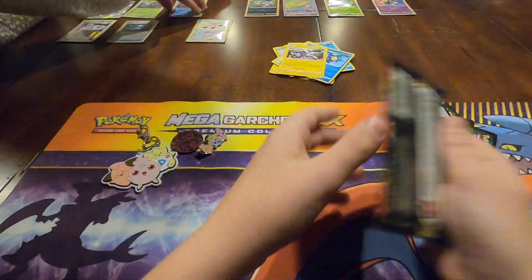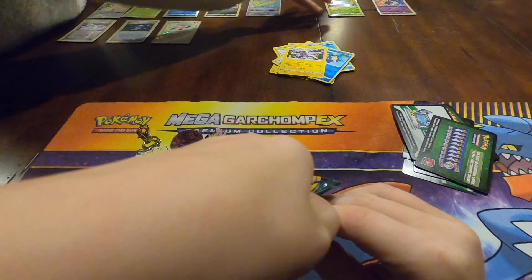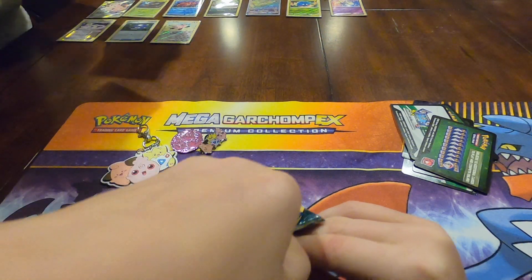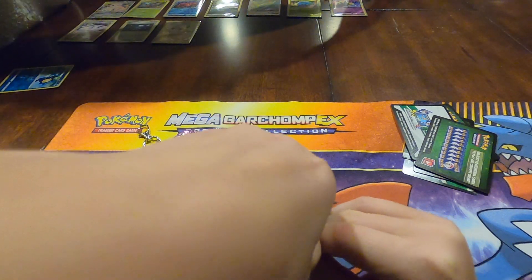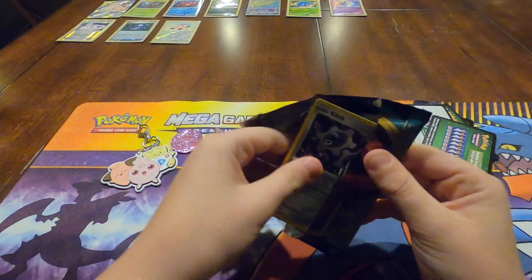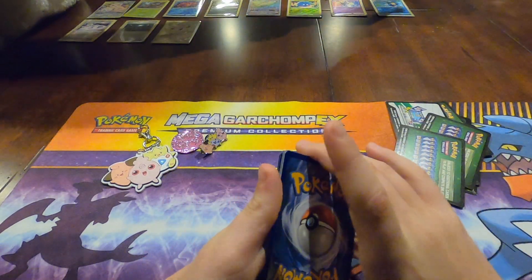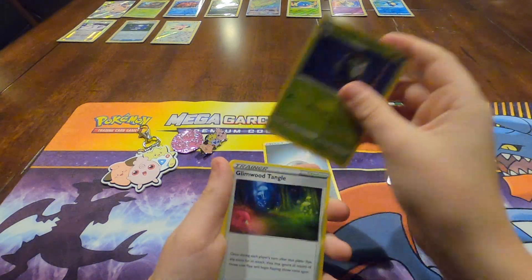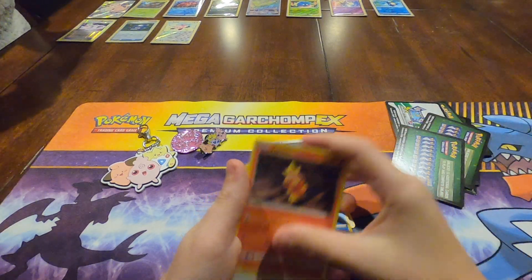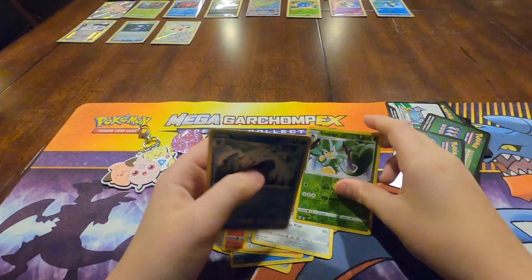And now I'm about to open the first Darkness Ablaze pack. Let's feel it — I feel like there's luck in this one. Can I touch it for the luck? Let's see. There's some luck in here, guys. One, two, three, four — putting it to the front. A Steel Energy, Drilbur, Glimwood Tangle, Rellor, Clink, Magnemite, Torchic, Starly, Skwovet, Sima Sage, and a Bearchic as the rare.